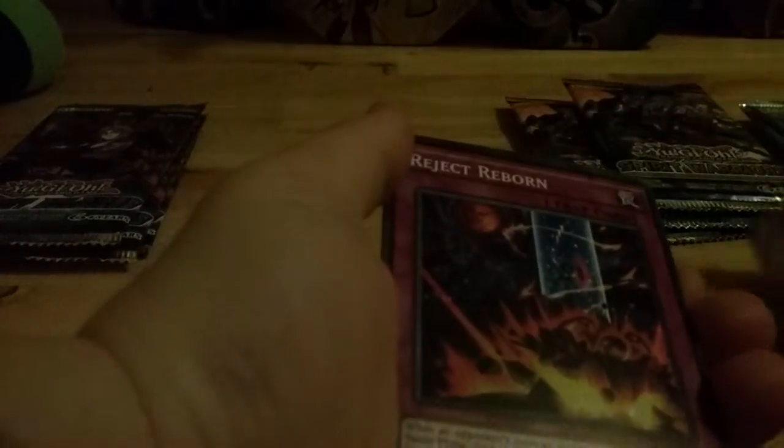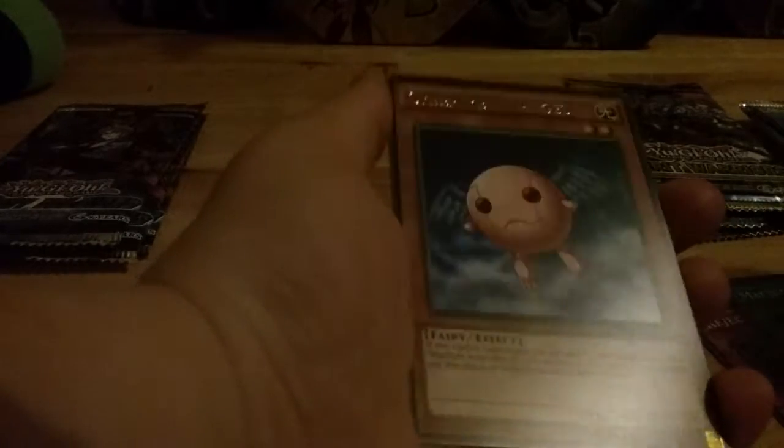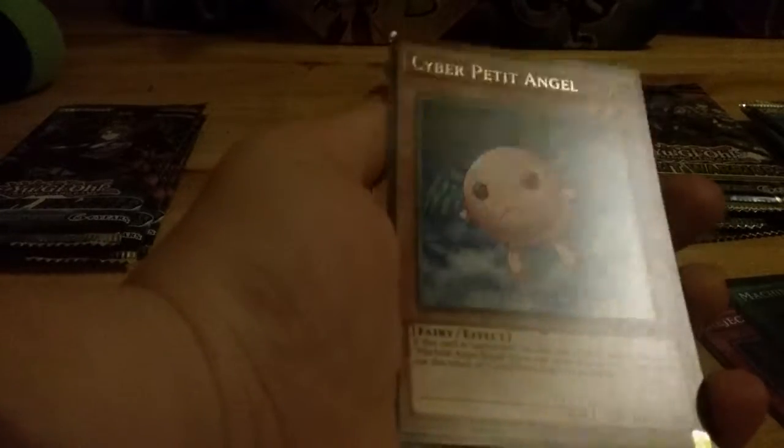Let's start off with the Judas pack. Cyber Spectrum, Red Gardner, Rejector Born, Machine Angel Ritual, and a Cyber Pet Angel. Pretty good, I want to say.